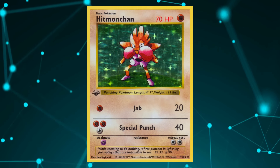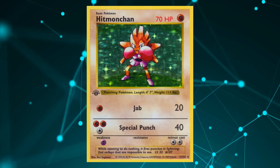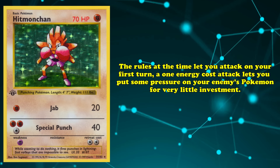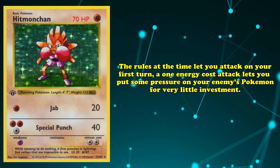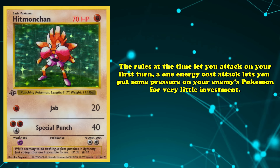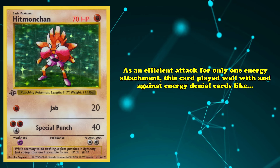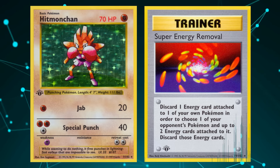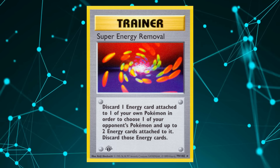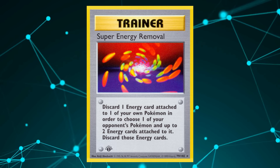Hitmonchan's attacks were also very efficient at the time. Jab dealing 20 damage for a single energy attachment allowed the card to quickly rack up damage from the very start of the game. Since the rules of the time let you attack on your first turn, a one-energy cost attack lets you put pressure on your opponent's Pokémon for very little investment. Hitmonchan played well with and against energy denial cards like Super Energy Removal, which could discard two energies from an opponent's Pokémon at the cost of discarding one energy from one of yours.